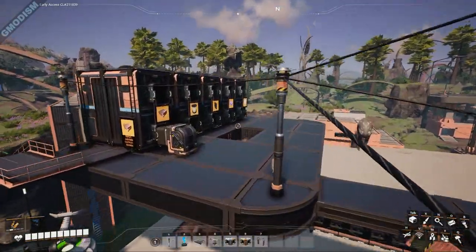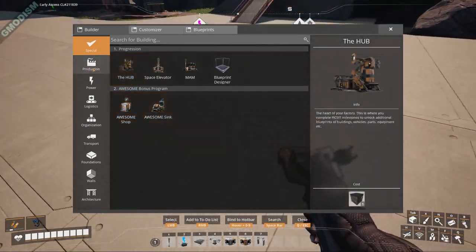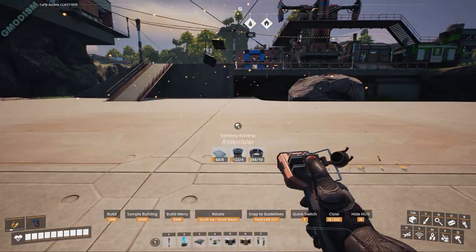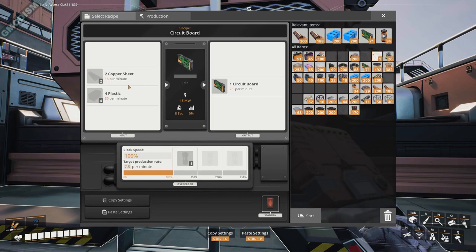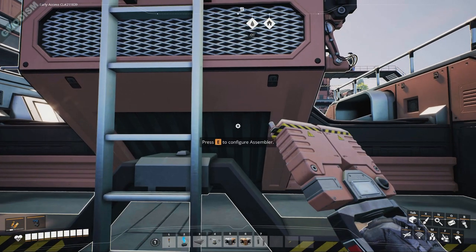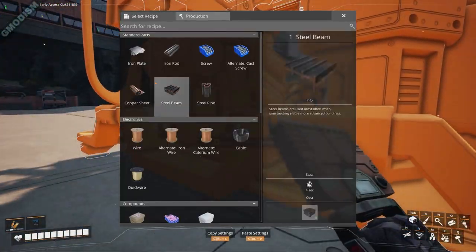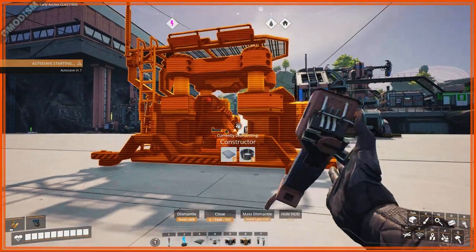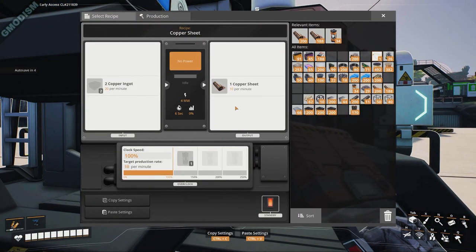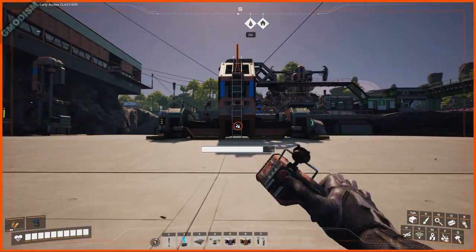With four machines doing circuit boards, we need 60 copper sheets per minute — that's 15 per minute per machine. Copper sheets need six constructors to hit that output. Six times 20 is 120 — the amount of copper ingots we need per minute.